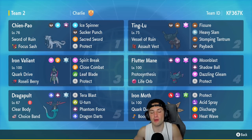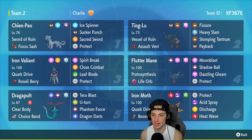Iron Valiant has Quick Draw with the Roseli Berry and moves Spirit Break, Close Combat, Leaf Blade, and Protect. Fluttermane is in our fourth slot — this Pokémon is just made for Series 3, arguably the best Pokémon in Series 3. It has Protosynthesis with Life Orb, and the moves Moonblast, Shadow Ball, Dazzling Gleam, and Protect.